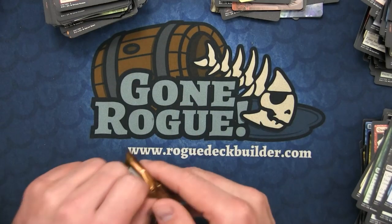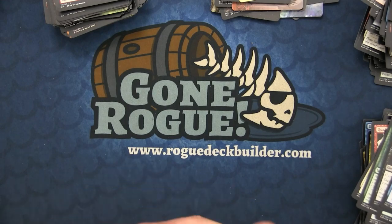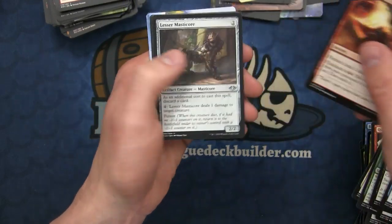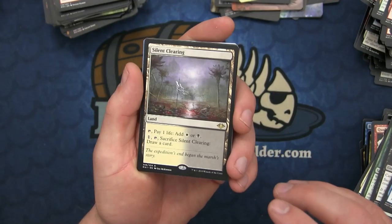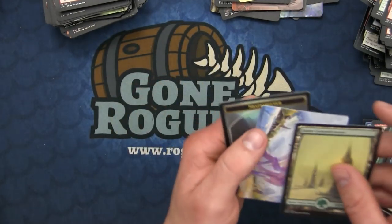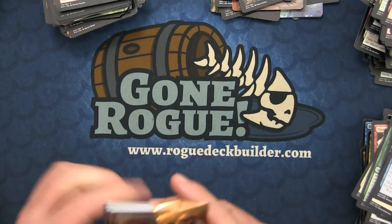It's another dumb alternate win condition card. Not a fan of those in Commander - it kind of feels bad because you kill one person. Alright: the Firebolt, Lesser Masticore, Abominable Treefolk, and now we have the third land - Silent Clearing! And a Cunning Evasion as the foil. Another great land pull. The lands will hold their best value - just look at Horizon Canopy as an example.